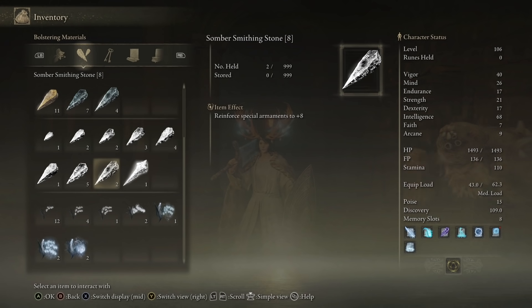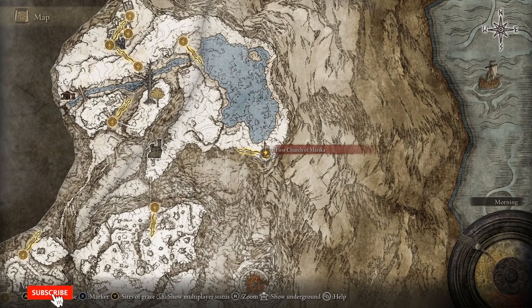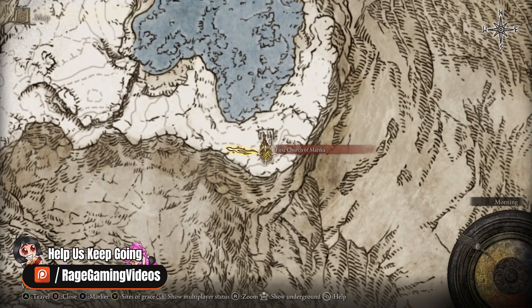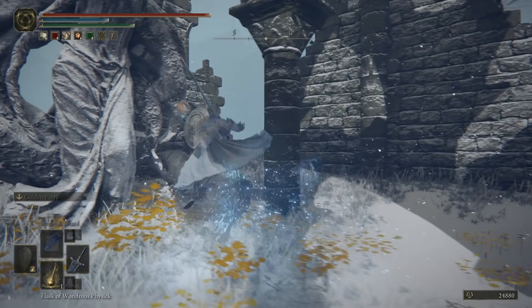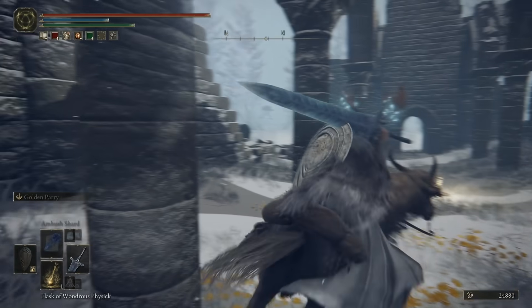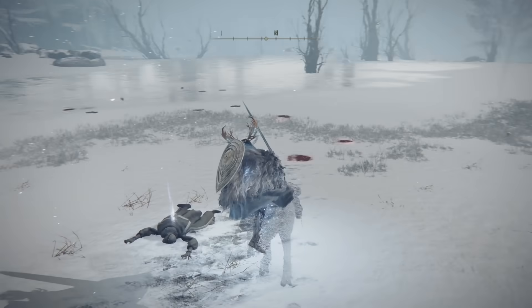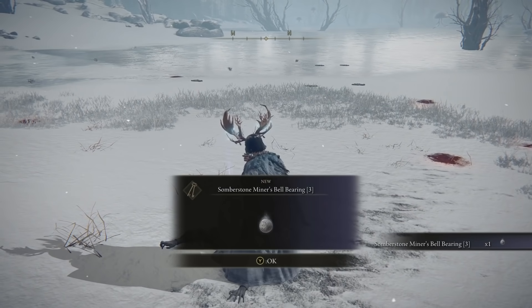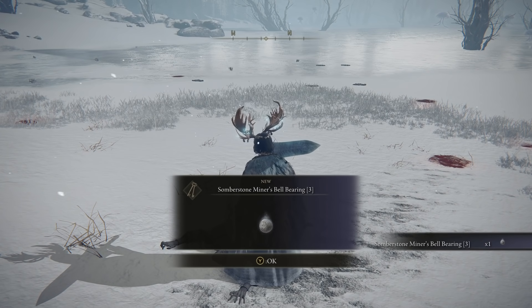You need to head to the Mountaintop of Giants. 5s and 6s are quite common around the other regions so I'm sure you have quite a collection, but it doesn't hurt to have, well, quite literally infinite. Once you progress in over here you'll eventually end up at the First Church of Marika at the other side of the Frost Lake. You can basically run here once you've unlocked the north side of the region. We're here — it's a corpse just outside and it's got that Somber Bell 3 on it, which will give you your infinite 5 and 6.